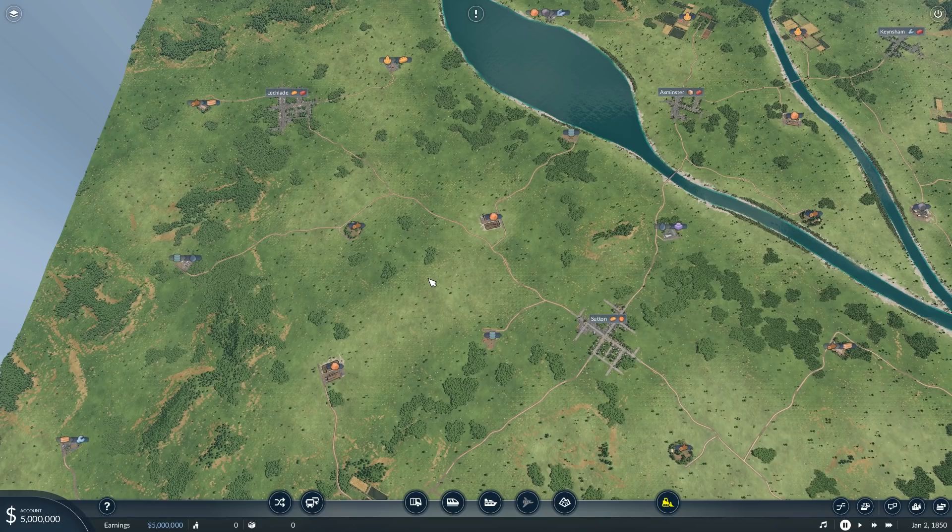Towns always do it for me. Connecting two towns and then making sure you feed your train stations are always the best way to do it — or at least a guarantee that you're going to be getting some money.